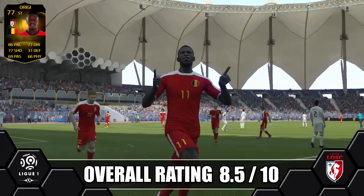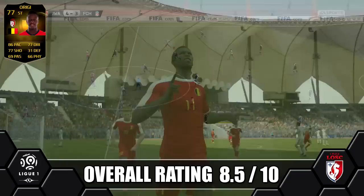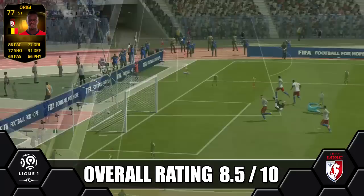He does make a great striker coming from the left wing, with his great pace and decent dribbling, and also a decent finish on him as well. He was slotting it around the keeper on his one-on-ones. He was partnered with Informed Benteke, who obviously did steal the show over Origi, but he did make a great partner for Benteke with his pace, causing defences a lot of problems. His position swap to striker makes him a better player in my opinion.